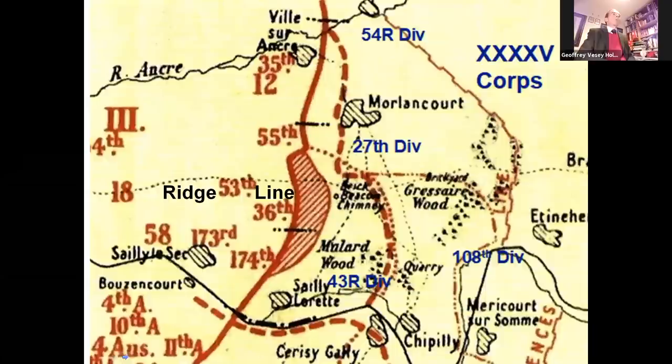Now, north of the Somme, 3rd British Corps and 10th Tank Battalion faced multiple challenges. 3 Corps had only just arrived and taken over from the Australians. The three divisions that were going to take part in the battle — 12th, 18th, and 58th — were convalescent divisions, which had all suffered severely during the March retreat.